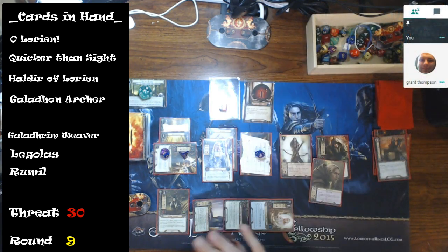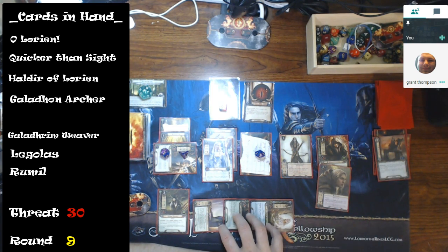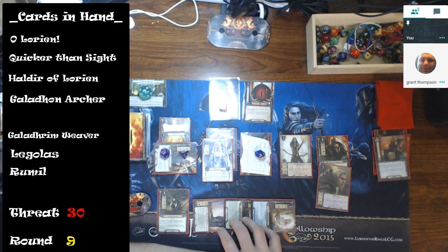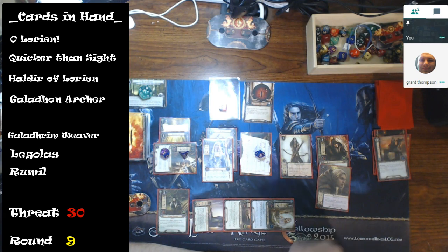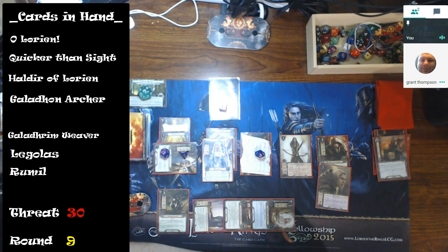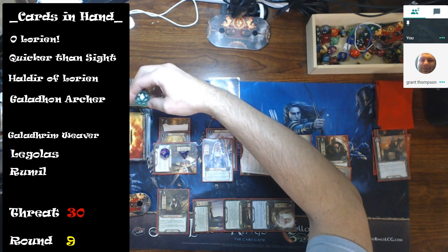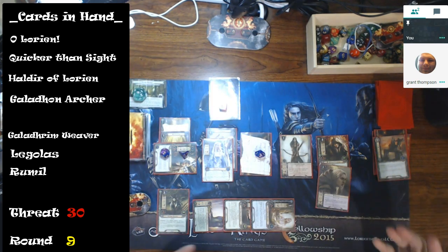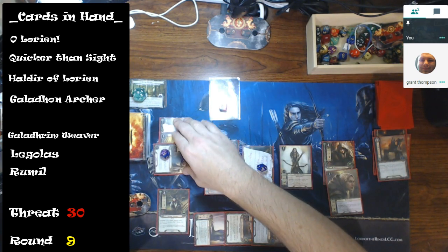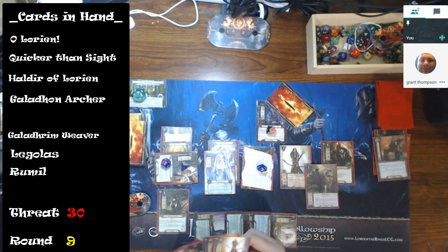I'll Test of Will that treachery — because if it went off, I'd lose half my willpower and my squishy characters would die. That's the one problem with this deck: they're really squishy. I quested six against one, so that's five more progress — I'm at 19. Now I engage the Hill Troll and use Olorien, paying three to bring Rumil out.